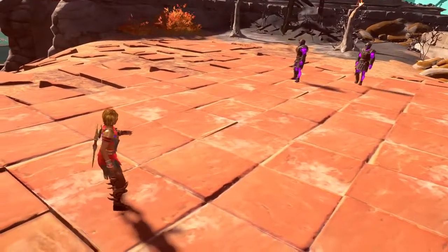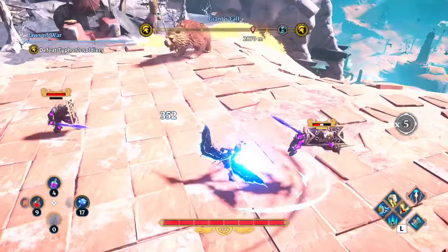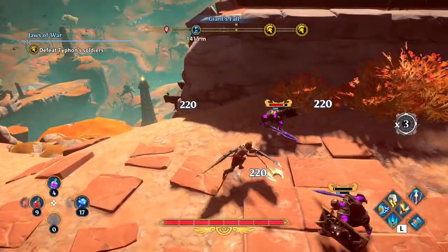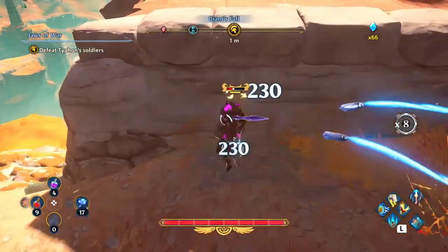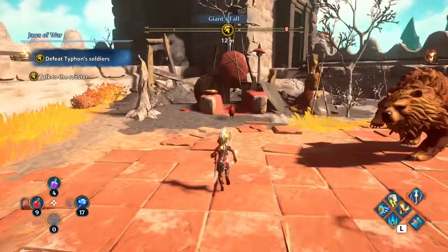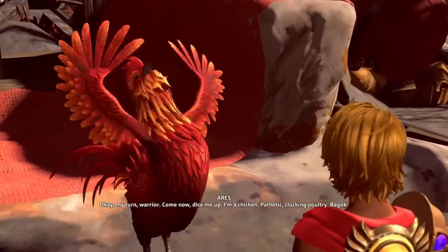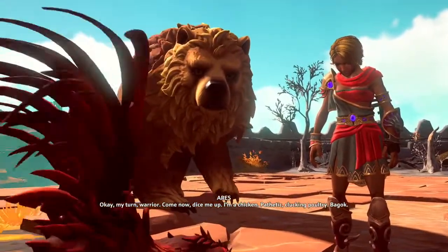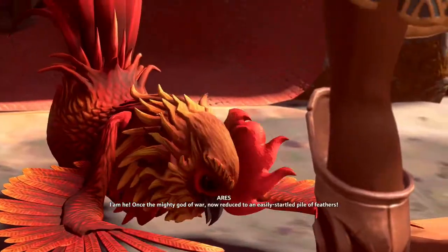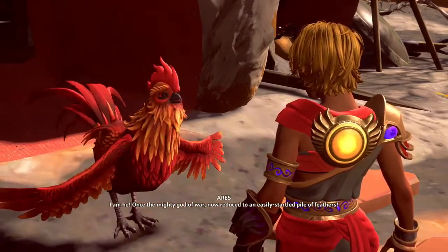So Ares, God of War, is now a chicken. Very karmic, I guess. Or some sort of ironic punishment from Typhon. There you go, easy challenge — talk to the rooster. Okay, my turn, warrior. Come now, dice me up. I'm a chicken, pathetic, clucking, falterie. Pagón! I'm looking for Ares. He's not a... I am he! Once the mighty God of War, now reduced to an easily startled pile of feathers.